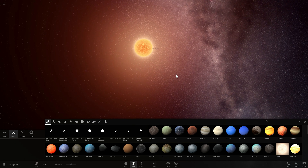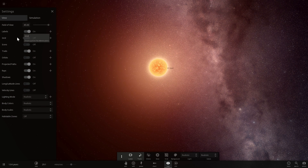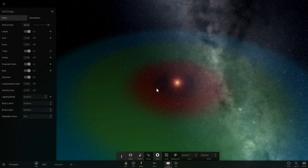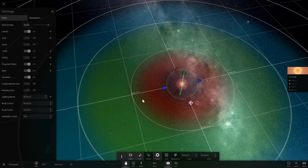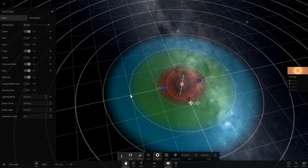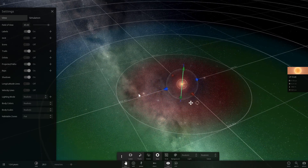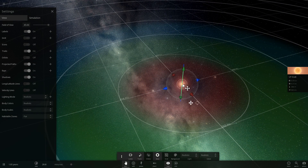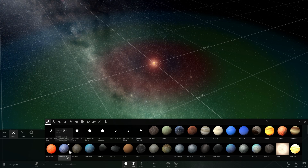I want to place a terrestrial planet in the habitable zone around UY Scuti and then terraform it. Let's do this the smart way by turning on the habitable zone tab. The habitable zone for UY Scuti is anywhere between 700 and 1,300 astronomical units away — that is really far. That's 10 times farther than the farthest known object in our solar system, and about one hundredth of a light year. Light from UY Scuti would take about 30 to 40 days to reach this area.